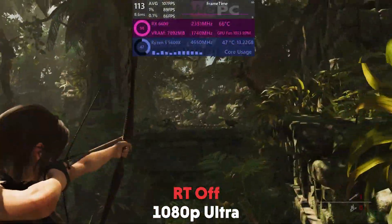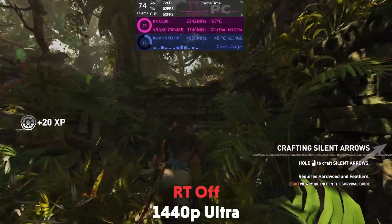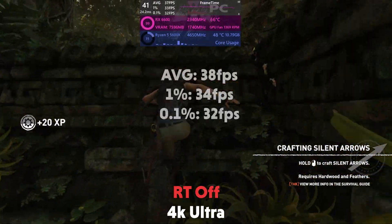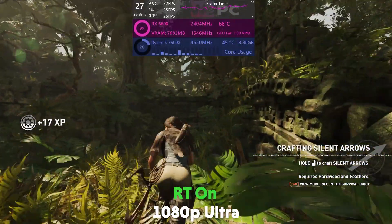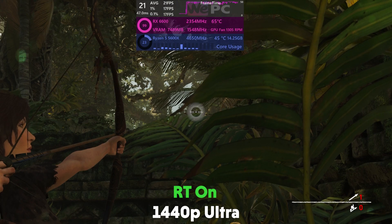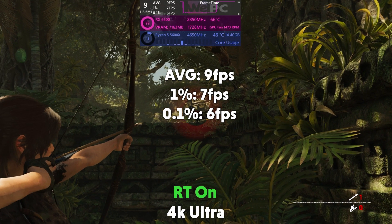We move on to Shadow of the Tomb Raider. At 1080p it is averaging 111 fps with a 1% of 90 and a 0.1% of 85. At 1440p it averages 73 fps with a 1% of 63 and a 0.1% of 59. At 4K it averages 38 fps. Turning on ray tracing, the game drops to 33 fps at 1080p, 23 fps at 1440p, and just 9 fps at 4K.